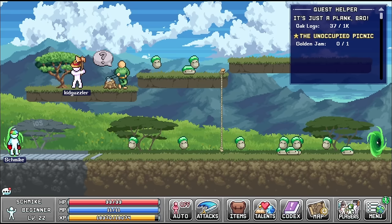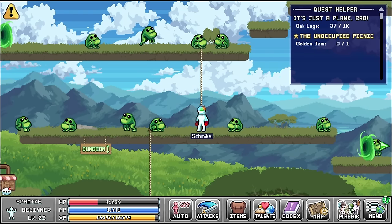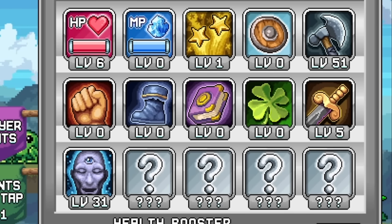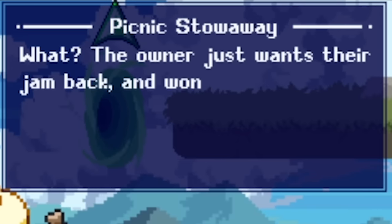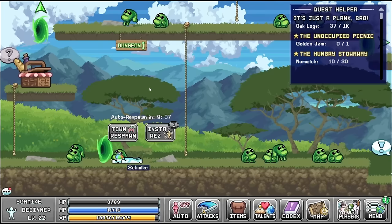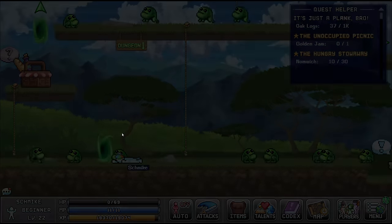If we head into this portal, we go to the next portal, but at the moment we're getting shafted by frogs. I might come into my talents and skills and upgrade my HP - we've got 14 points so let's make ourselves a bit stronger. I need to head over to this picnic basket, which can apparently talk, which is quite strange. They've given me a quest to bring them 50 nom riches. What isn't good is I died while that was happening - not ideal, but we can respawn in the town.